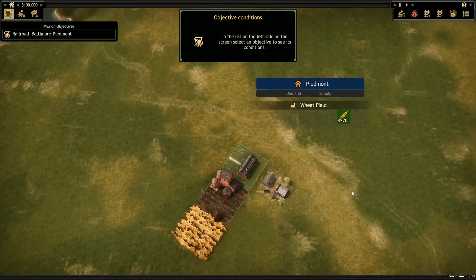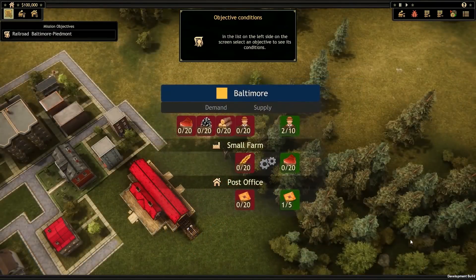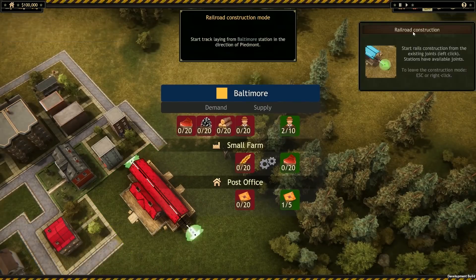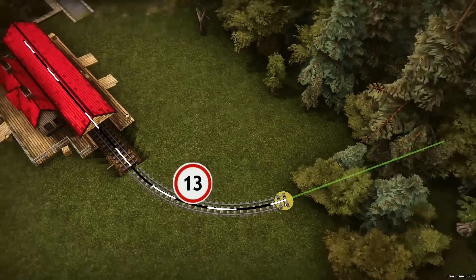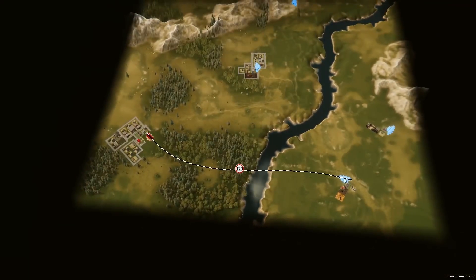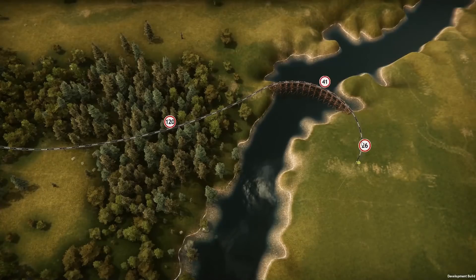Our very first objective is to get a shipment of grain from the farm in Piedmont to Baltimore. We can see what a settlement wants to buy and has to sell from these icons, but before that can happen we'll need to construct a route between the settlements and purchase our first train. When laying new tracks we need to consider the landscape we want to cross — soil type, elevation, and geographical features such as this river will all impact the total cost.